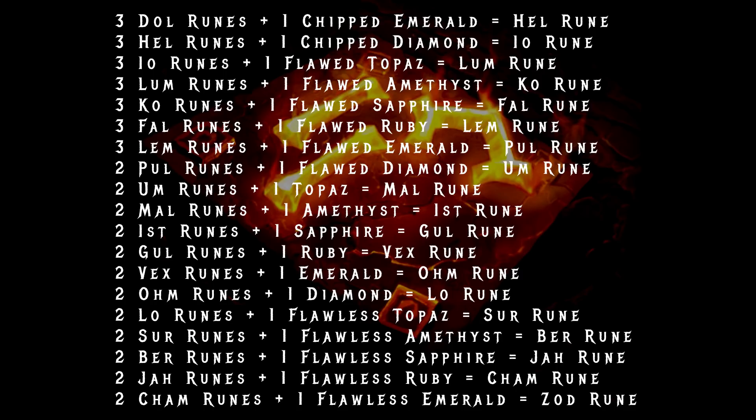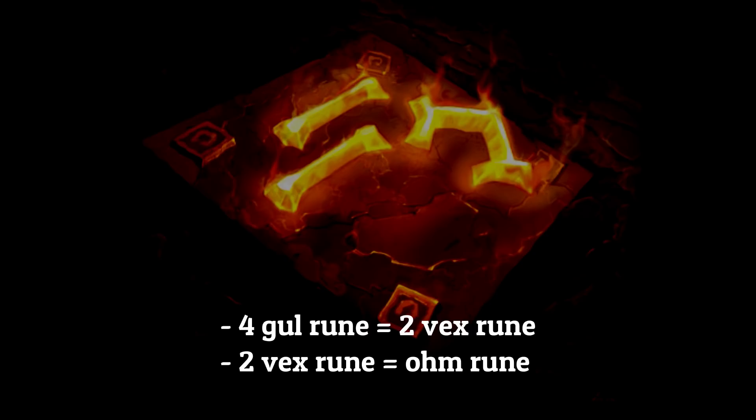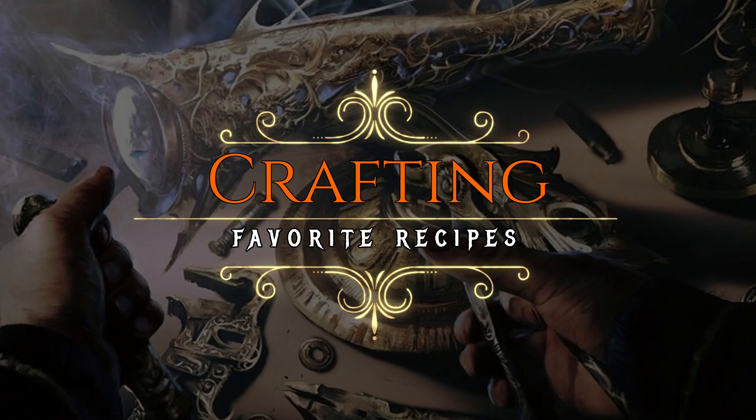Combining runes is a bit more complicated than it should be, since each rune above the Ort rune requires a different type of gem. This can be useful for obtaining high runes, since they are extremely hard to find. You can farm Hellforges for lower runes by rushing other characters or players. For example, you could get an Ohm rune if you had enough Gul runes — combine them into Vex runes and then into an Ohm rune, provided you also have the proper gems to go along with the recipe.